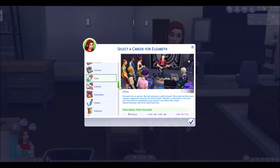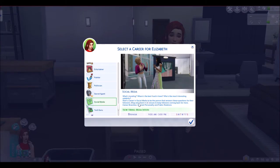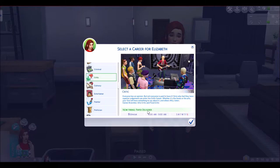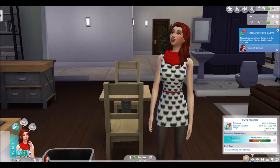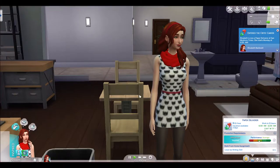Let's look at the other career options — there's the Politician where you can be a politician or charity organizer, and there's the new Social Media career, which is exciting. But let's be a Critic. So right now we're going to be a paper deliverer — fascinating. We work every day except Saturday. We have good hours though. Level up the writing skill — Elizabeth Bankwell should get a jump start and accept the assignment. Yes, she should — that's a great idea.